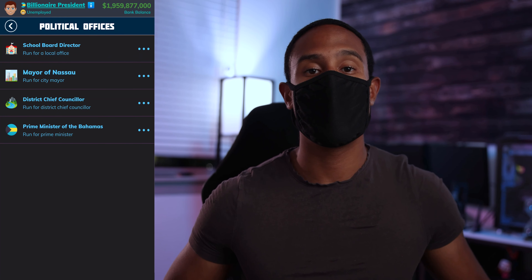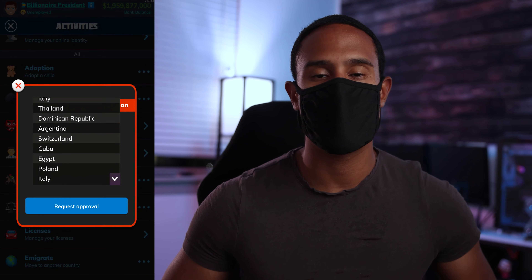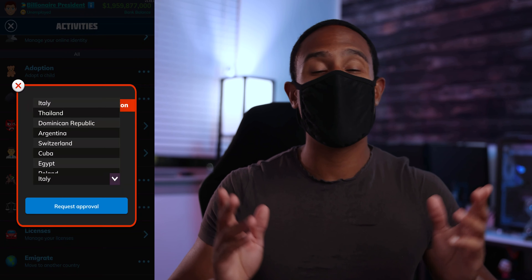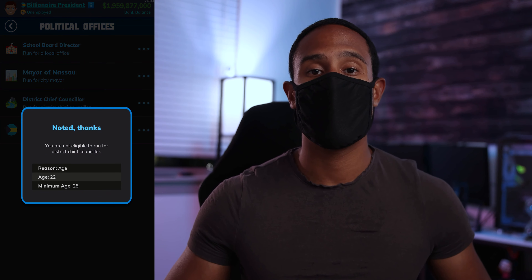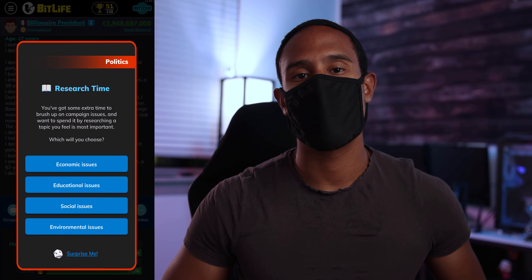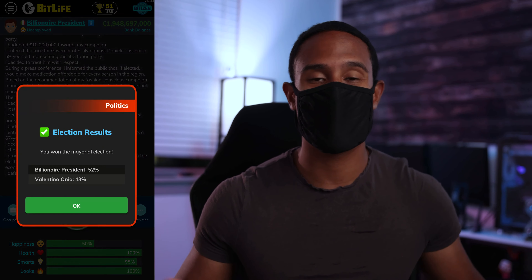Step seven: this is where your money is going to be the biggest help. Check your political offices because different countries will have different names for the positions. In my case I didn't have president available because I was not based in the United States. Some positions have age requirements, so keep that in mind. In my case I went one by one and was actually able to get mayor rather quickly, which I think had a lot to do with the previous steps as well as the over a billion dollars I had for my campaign.